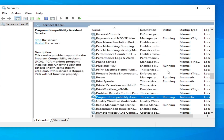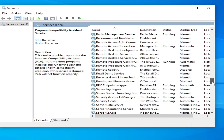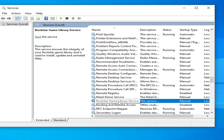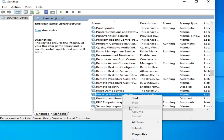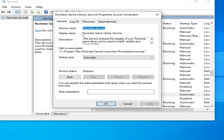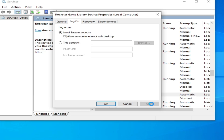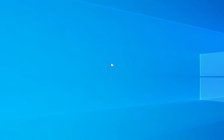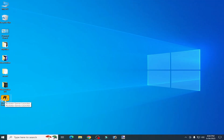Hit OK and try again. If you're still facing the issue, scroll down and go to Rockstar Games Launcher services. Here you can see Rockstar Game Library Service — right click on it, Properties, Startup Type: Automatic, hit Apply, go to Log On, check that option, hit Apply, go to General and start it. Hit OK and open your Rockstar Games Launcher and try again.